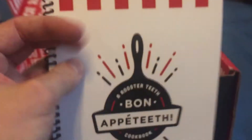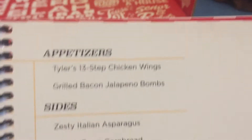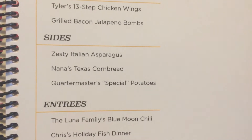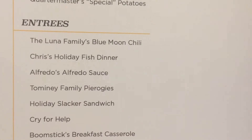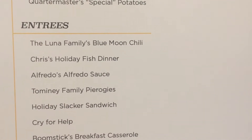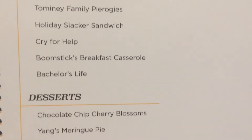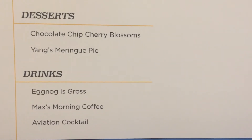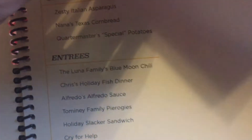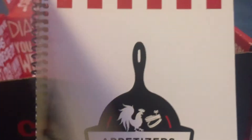Holy cow — this is actually a real cookbook with spiraled binding and all. Bon Appétit. Tyler's 13-Step Chicken Wings, Grilled Bacon Jalapeño Bombs, Zesty Italian Asparagus, Nana's Texas Cornbread, Quartermaster's Special Potatoes, the Luna Family's Blue Moon Chili, Chris's Holiday Fish Dinner, Alfredo's Alfredo Sauce, Tomini Family Pierogies, Holiday Slacker Sandwich, Cry for Help, Boomstick's Breakfast Casserole, Bachelor's Life, Chocolate Chip Cherry Blossoms, Yang's Meringue Pie, Eggnog Is Gross, Max's Morning Coffee, and Aviation Cocktail. It is all separated and organized. I'm not going to show all the recipes — this is actually really nice and is going to go with my other cookbooks in my kitchen.